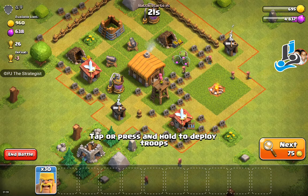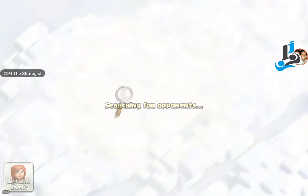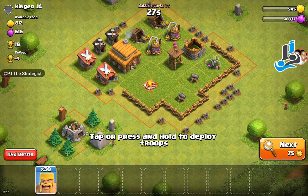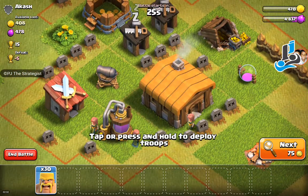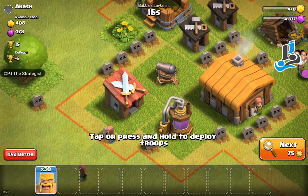The strategy in this game is to first destroy the defenses of the opponent and bring your troops very close to them. We don't have any summoning feature in this Clash of Clans game, so we can't summon troops to attack a particular building or defense. We need to bring the troops closer to the opponent's defenses instead.